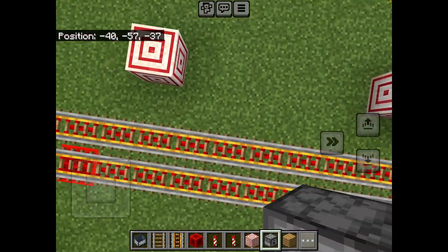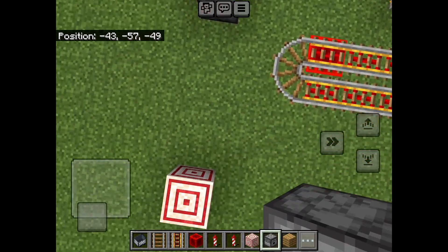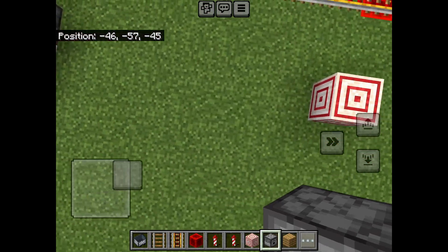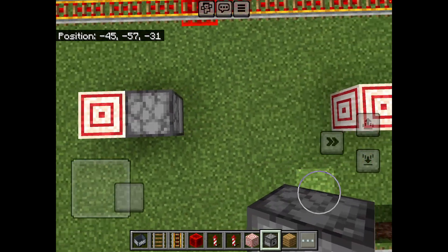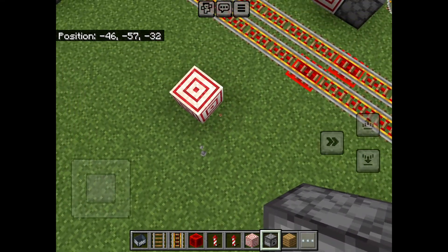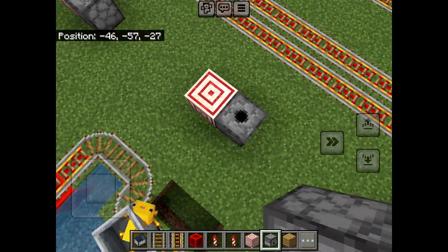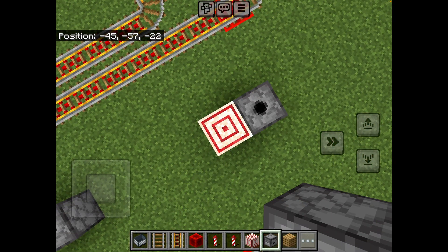So now I need to place a dispenser next to each one. Now they will all shoot a firework. So when I fire it in, then one more.